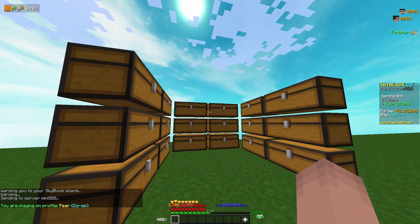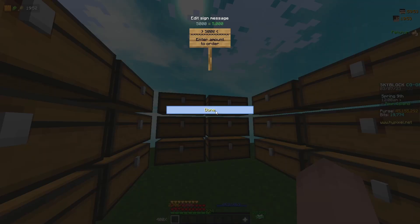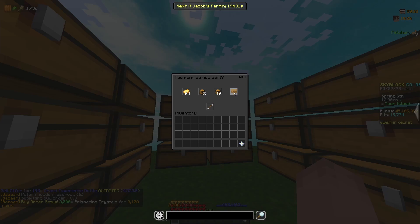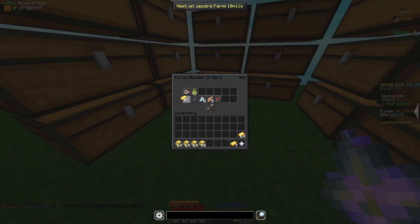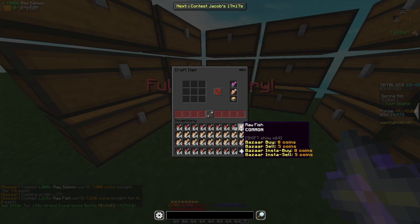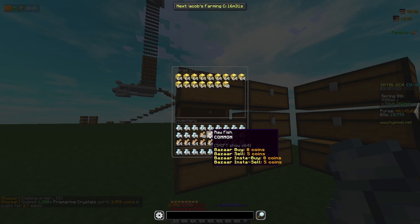For our last flip, I'm going to be flipping 1,000 pieces of whale bait. In all, I'm going to have to put in a buy order for 5,000 raw fish, 1,000 raw salmon, 3,000 prismarine crystals, 9,000 gold ingots, and 1,000 ink sacs for a grand total of 1.01 million coins. To start, I'm going to turn all of my gold ingots into 1,000 blocks of gold. Then I'm going to use all of my raw salmon to make 1,000 pieces of fish bait. Next, I can craft together all of my gold blocks with 1,000 prismarine crystals and 1,000 raw fish to make 1,000 bless bait.